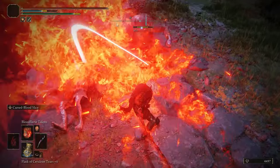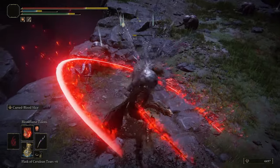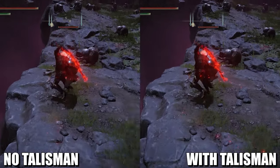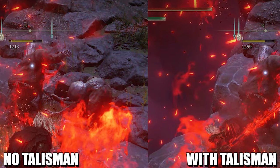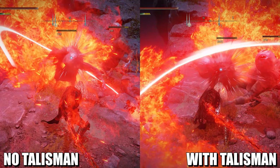Because the skill on Morgott's Cursed Sword also has a fire component to it, it totally benefits from also adding a Fire Scorpion Charm. It kind of behaves a little bit like the Bloodflame Blade, so it still qualifies as a flame kind of attack, even though the weapon itself doesn't feature any fire damage to speak of.